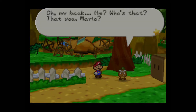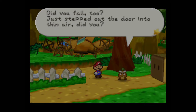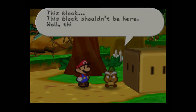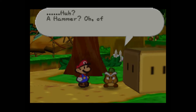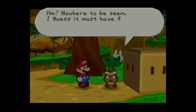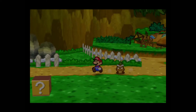Oh, my back. Is that you, Mario? I remember a great crashing noise and then the veranda collapsed and I fell. Did you fall too? Just stepped out the door into the air, right? Well, we're both okay. Problem is we can't get home because of this block in the way. This block shouldn't be here. Well, this is a problem for us.